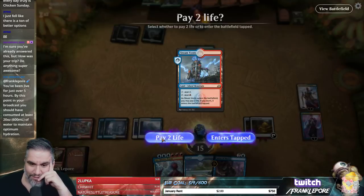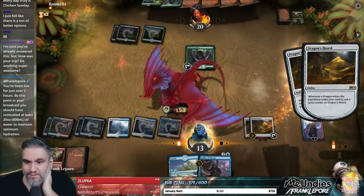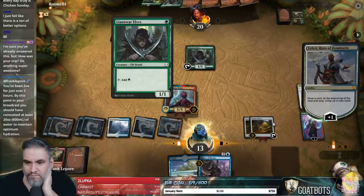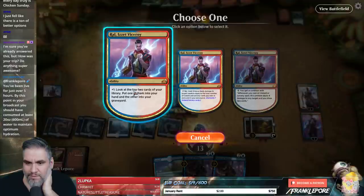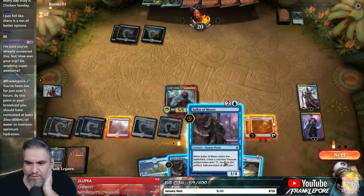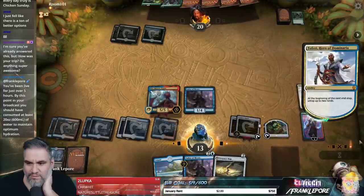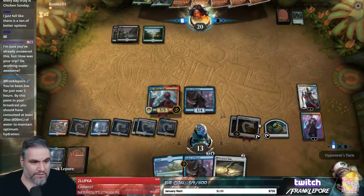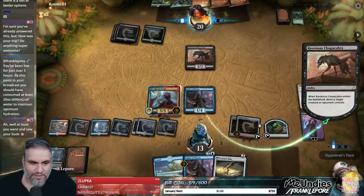We're at 15, so we can take a risk. Two counters. Keep up the pace. Let's see what we got. Take a Treasure Map. I'm going to play this guy and get a little token. We'll untap these two boys. Feels like we're in good shape. That guy's good, but we can block it now — Sailor is actually pretty reasonable.